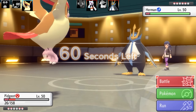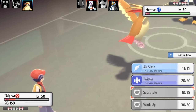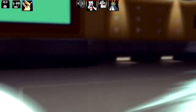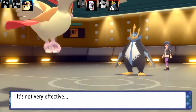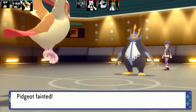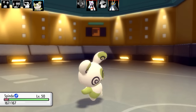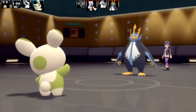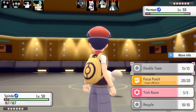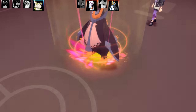Our next Pokémon is going to be Empoleon. The good thing is Pidgeot did have enough bulk to take that Smart Strike. I can go for Air Slash to try and get some flinches before Pidgeot faints. It doesn't get a flinch and Empoleon goes for Drill Peck — that's the end of Pidgeot. Now, in the second half of this video I'm going to talk about some of the new stuff on Scarlet and Violet too. I really wanted to stream that trailer but my voice was just not good. We've got quite a lot of content in this video.